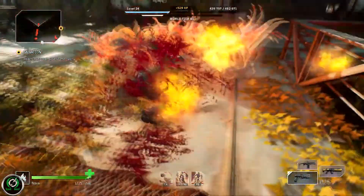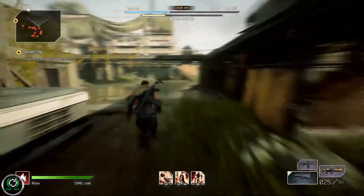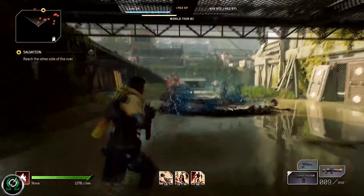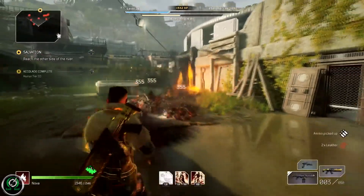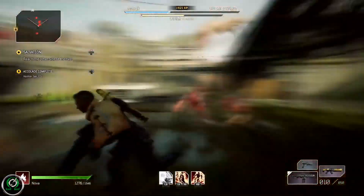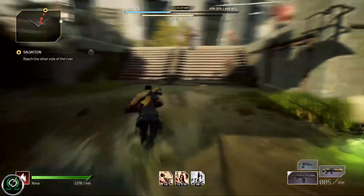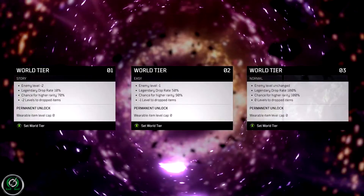Outriders features a world tier system similar to Diablo 3. There are 15 world tiers which feature a dynamic or organic difficulty, meaning the game levels up or down with you as you progress. Each world tier has a name from story all the way through to madness. Note: when you see a negative or positive number in a world tier, it does not mean relative to another tier — it means relative to your current level.